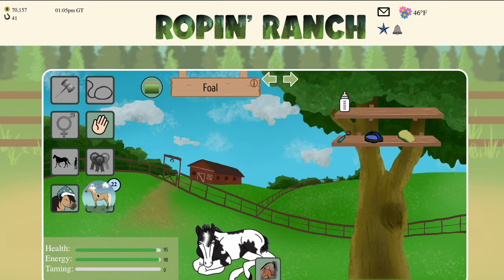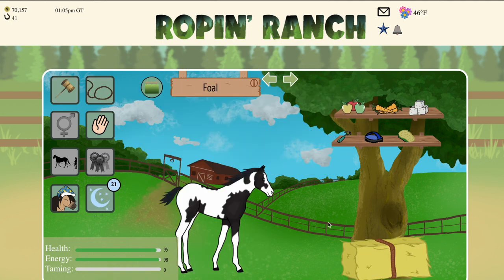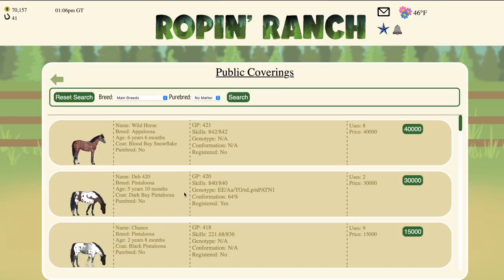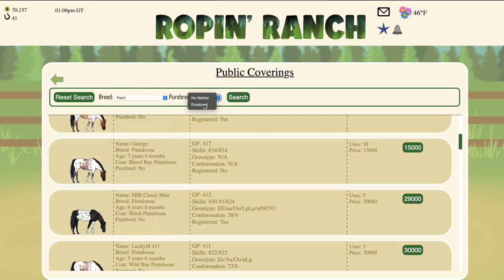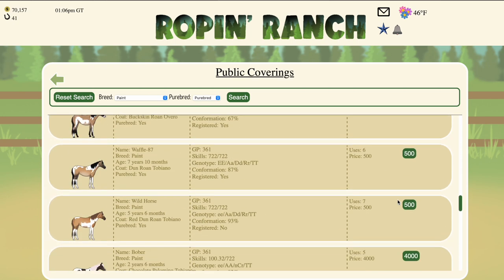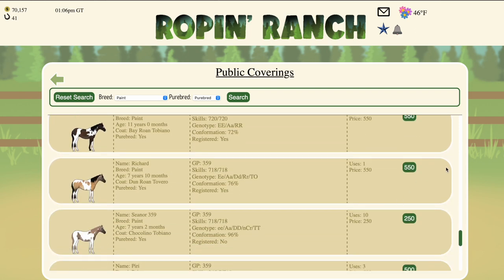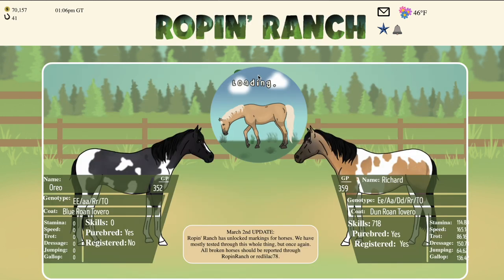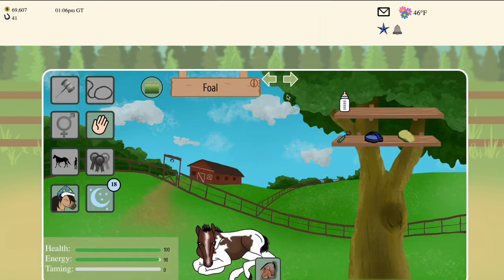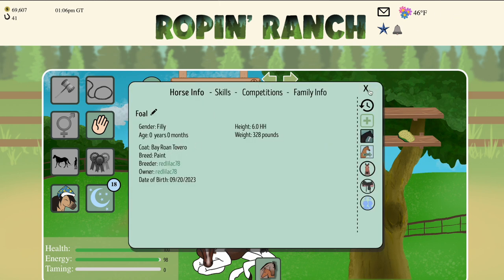We're going to age this one off and then move over to our last option, which is going to be our overo horse. At this point we've already bred tovero to overo and tovero, so this last time it's going to be overo to tovero: 50% tovero, 25% overo, and 25% lethal white. Let's go ahead and breed our overo to a tovero — picking Richard as our last stallion. We successfully did not hit that 25% lethal white and got that 50% chance of tovero.